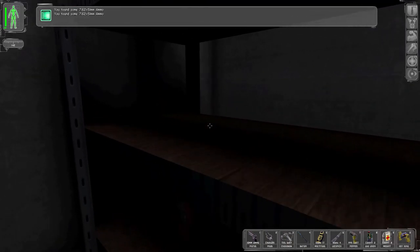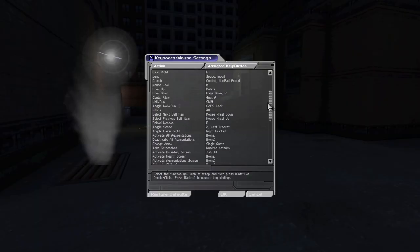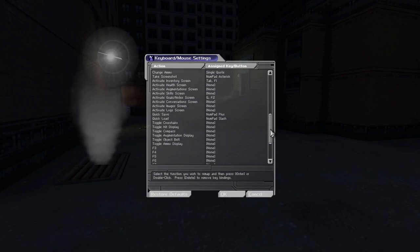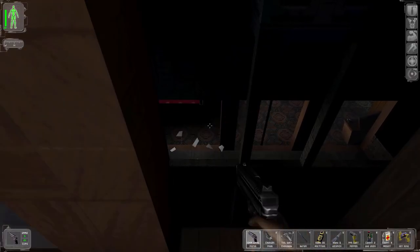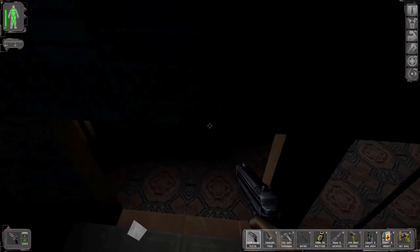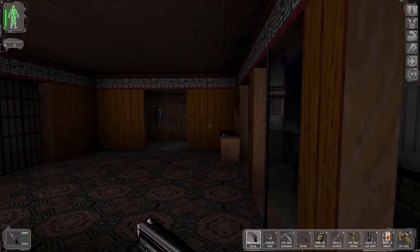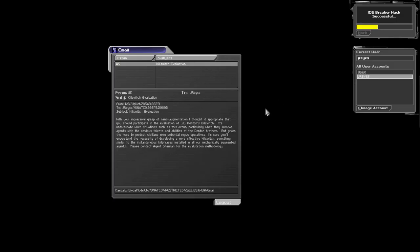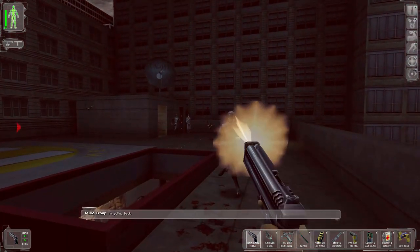Ammo doesn't take up any inventory slots, so you should always take some when you can. The default controls are okay, but you'll definitely want to rebind a few things immediately — I mean, who's trying to zoom in with the left bracket key? Exploration is absolutely key. Just like Thief 1 and 2, you should always be taking your time to explore every little nook and cranny of a level. Hack computers to read emails, pick locked doors, talk to NPCs, and don't stress about having a perfect playthrough.